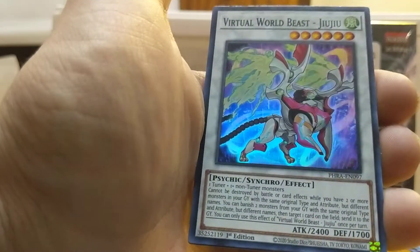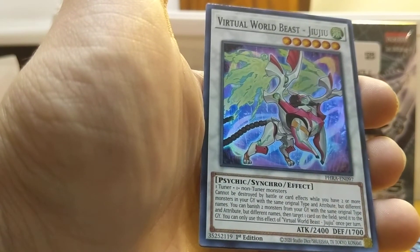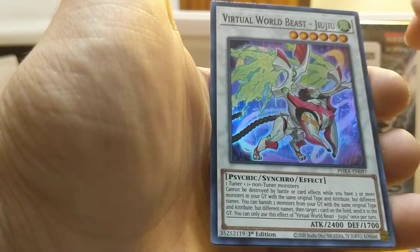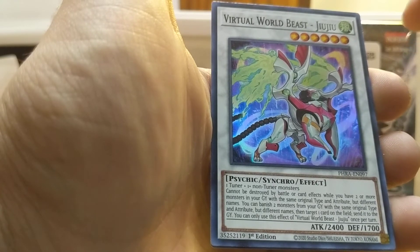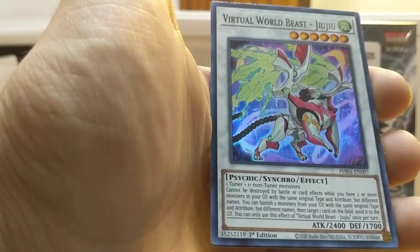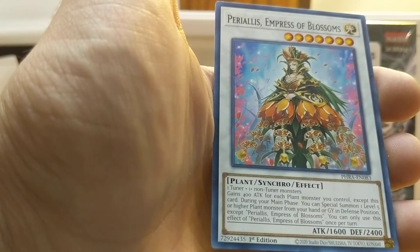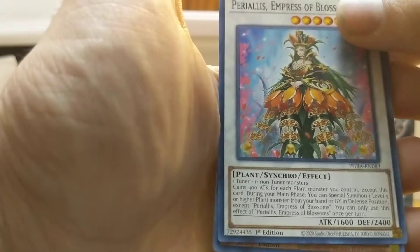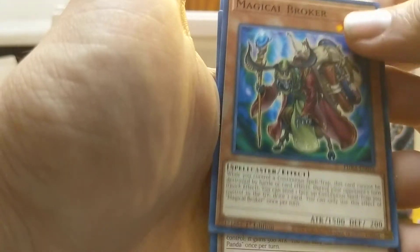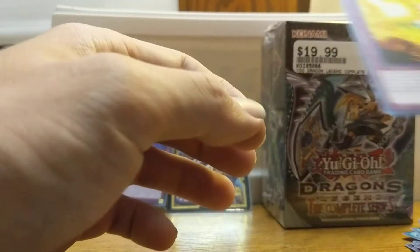And then we got this synchro card — we got a bunch of synchro cards in this one. Virtual World Beast Ju Ju Ju — I don't know. Cannot be destroyed by battle or card effects while you have two or more monsters in your graveyard with the same original type and attribute but different names. You can banish two monsters from your graveyard with the same original type and attribute but different names, then target one card on the field, send it to the graveyard. You can only use this effect once per turn. And then we got this other synchro lady. Magical Broker — looks like that one salesman from Resident Evil. Jabbing Panda again. And then Infernity Suppression. So that's all the sneak peek cards.